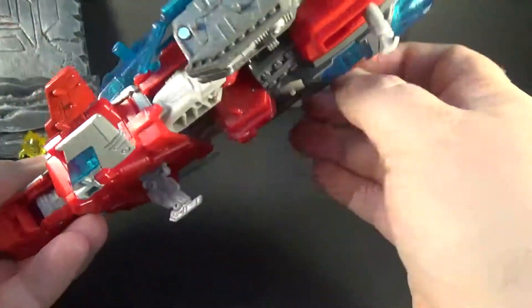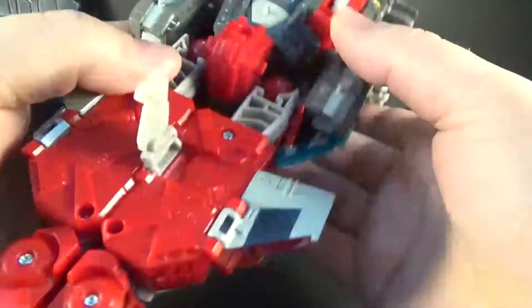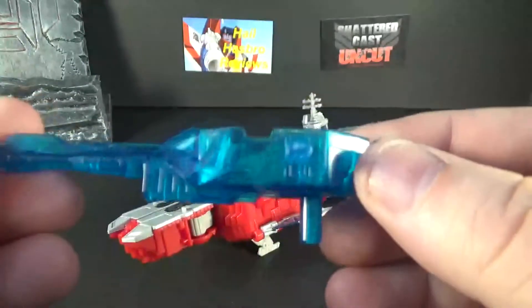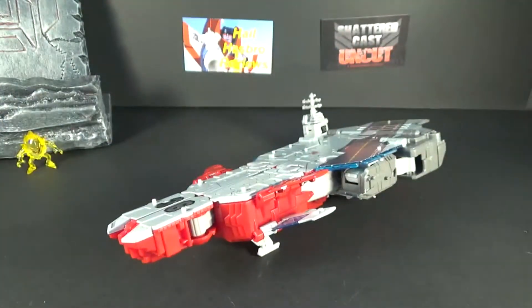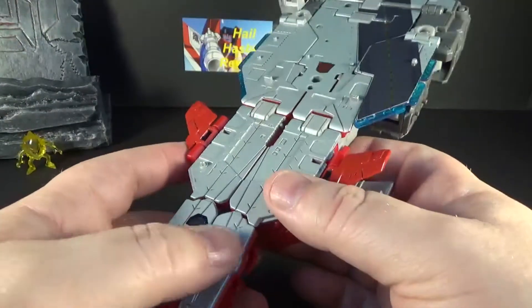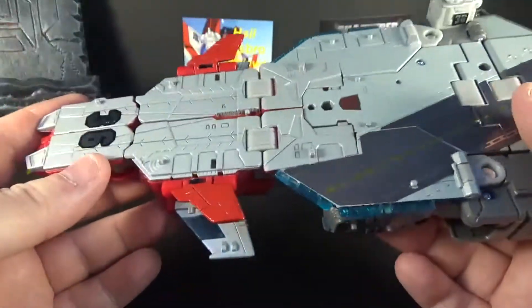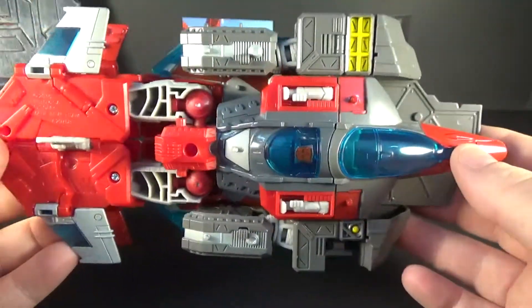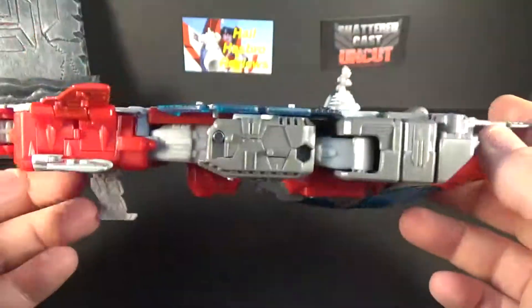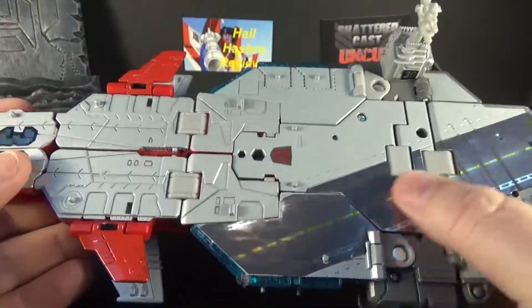I've had problems with this guy standing up, which I love — the carrier mode is the best mode, but it does have its faults. Clear translucent blue, pretty cool. I wish he would have come with the axe — the G1 came with an axe, a pistol, and a missile. The carrier mode is pretty cool; I can see the jet mode is showing through, so it's not really well hidden.